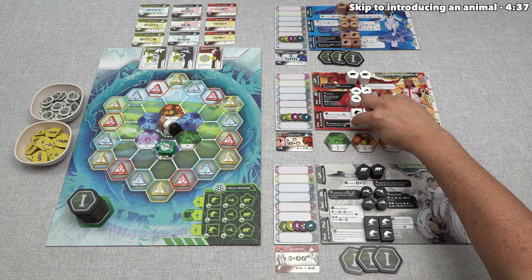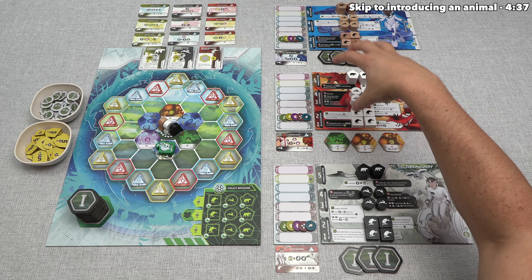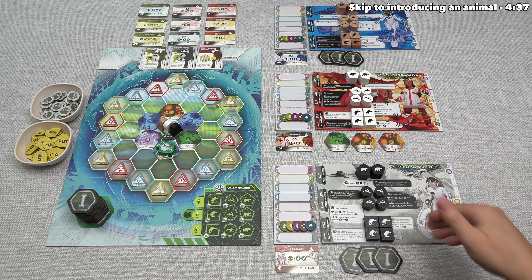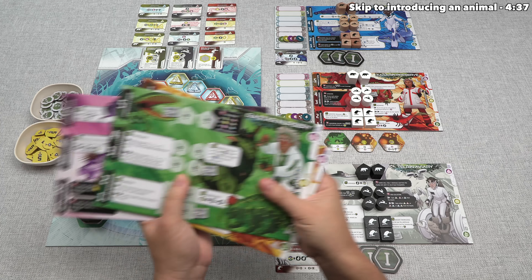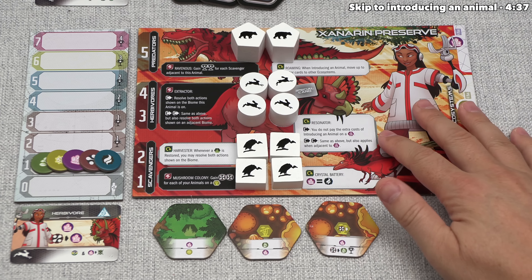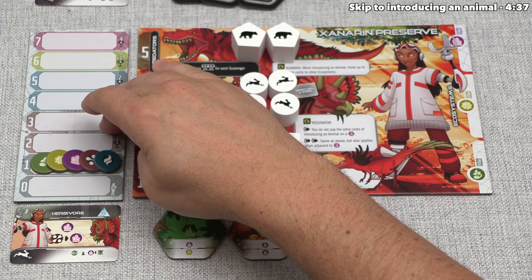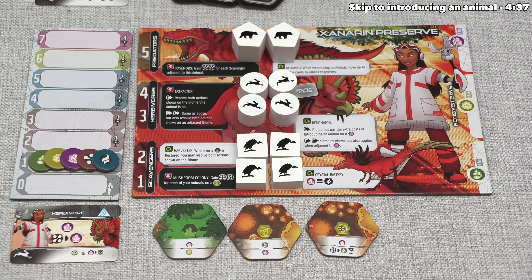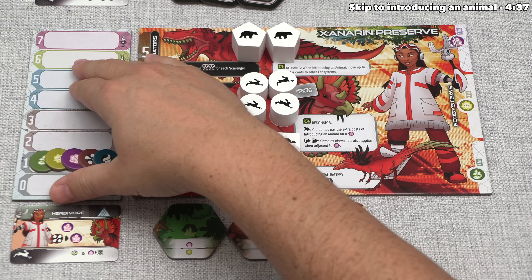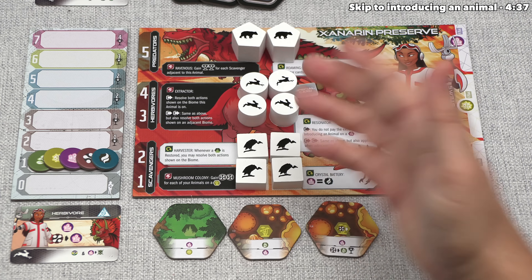Let's now begin the game. For today's tutorial, we are going to play as the white player. Each player has a different board with unique benefits. The game comes with six boards total, but today we're using three. We are controlling the Xanarin Preserve. Over here we have a resource track, and on it you'll see a number one. Only one resource track has a number one symbol, handed out randomly during setup. The person who gets the number one is the starting player, and we are that player.